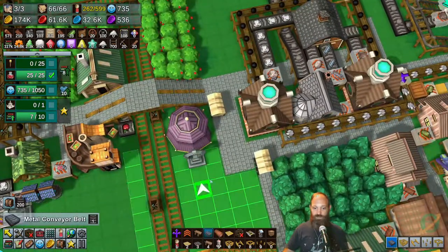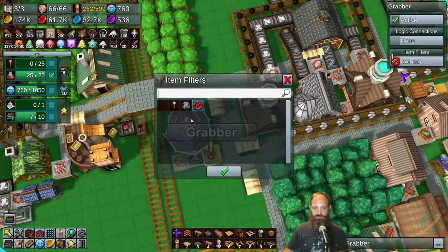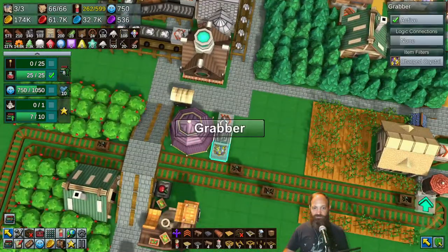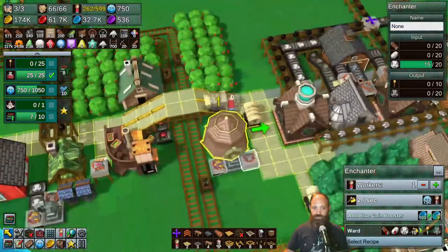We've maxed out our mana crystals. As soon as we use one, one goes in and one goes out. That is as simple as that. We'll pop you here, go there and there, grabber here and here - you're going to be grabbing depleted crystals. It does take a full face of this, which means no more outputs for here. But we'll see how that goes - this might not actually be the best location for it.